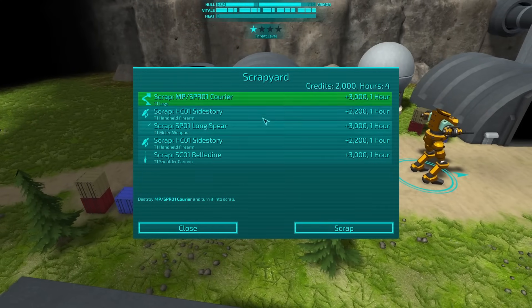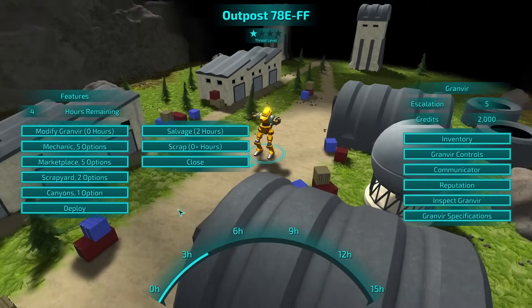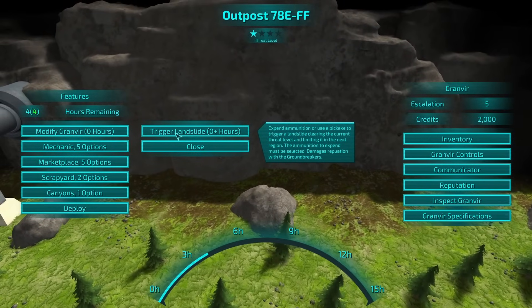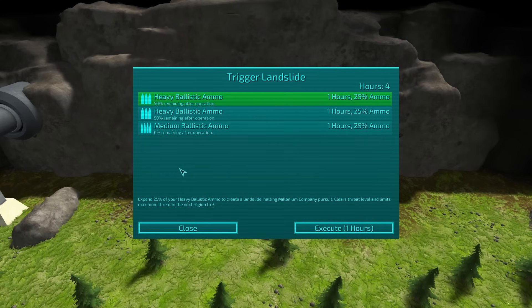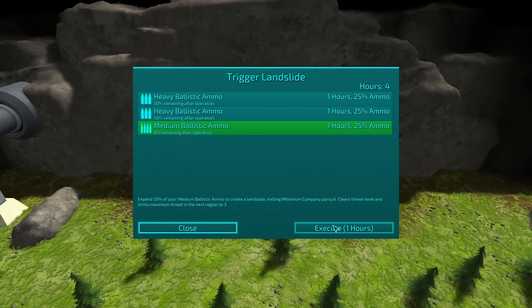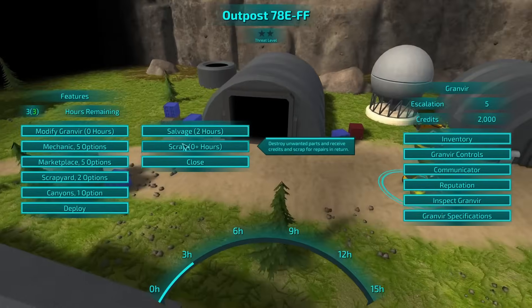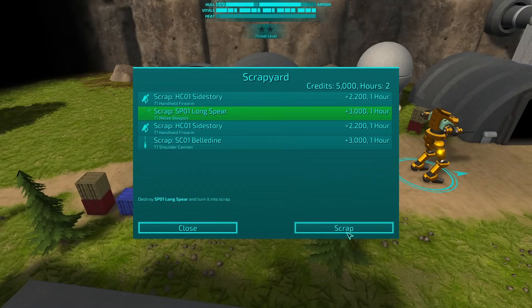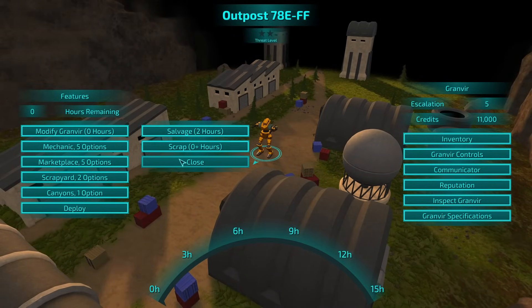So I've got four hours remaining. I could scrap some of these for a little bit of money. Canyons — trigger a landslide, clearing the current threat level and limiting it during the next mission. Sure. So now we can go to the scrapyard and scrap a couple of these because I'm not going to be using them anyway. I am learning so much for the next time I play this.